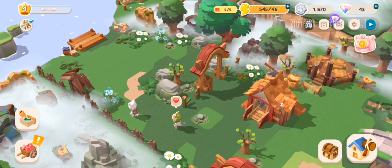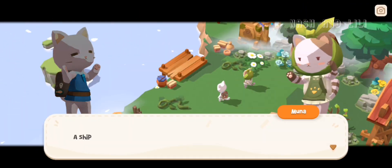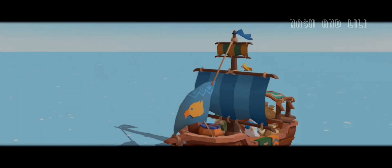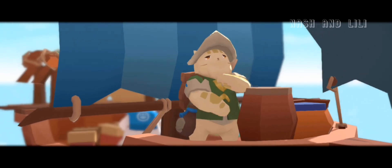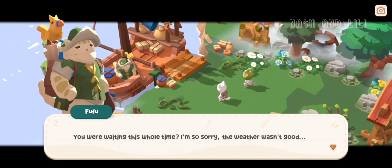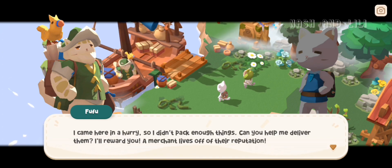Upon going closer to the shore, a ship was seen approaching the island. The ship's helm is called Fufu, which is also a cat. Fufu asked us to do a favor for him, and in return he would give us a reward.